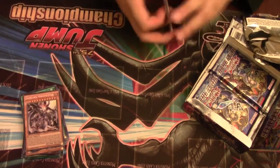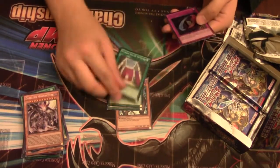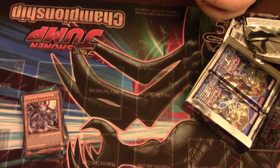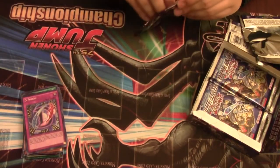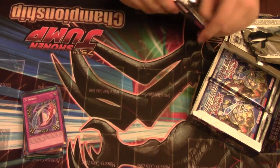Malicious, Over-Destiny, Trade-In, Valhalla, and D-Fusion. D-Fusion fusion summons a fusion monster from your extra deck using monsters you control as fusion materials. If you do, it cannot be destroyed by battle or card effects. Only Destiny Hero monsters can be used as materials for a fusion summon with this card. Kind of an underwhelming summoning effect, but what do I know.